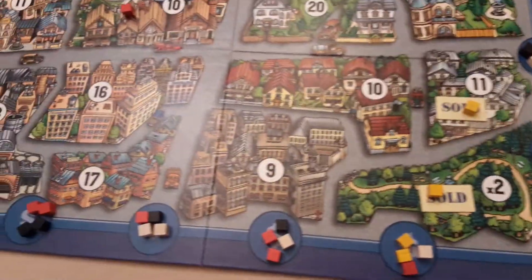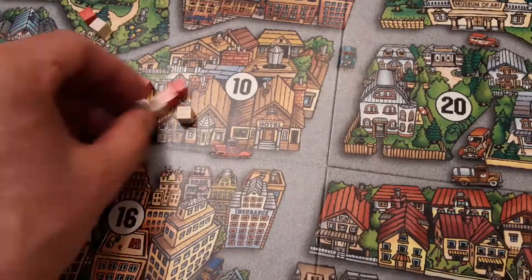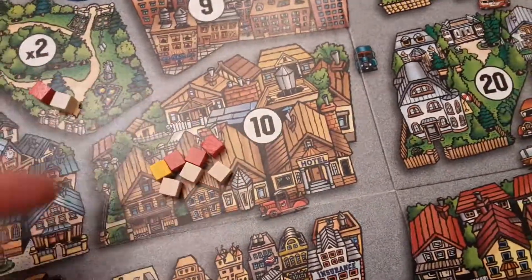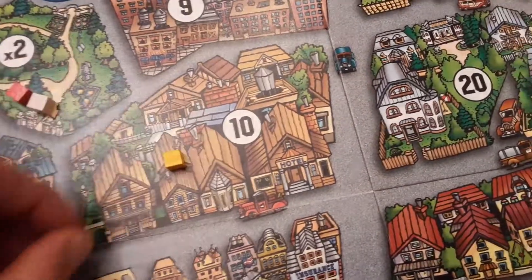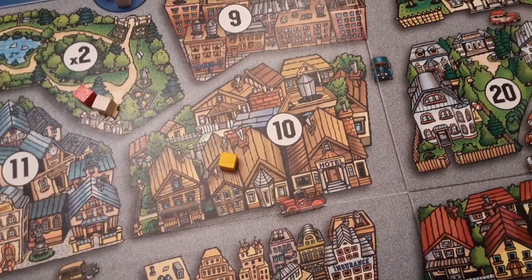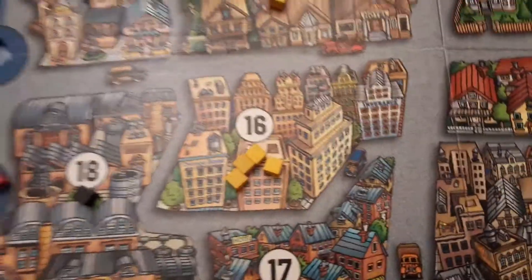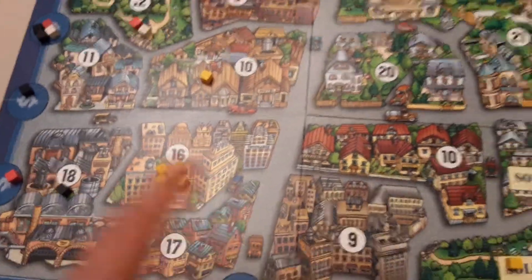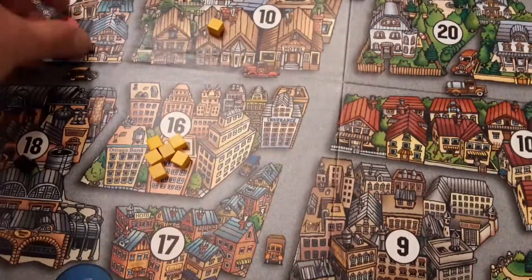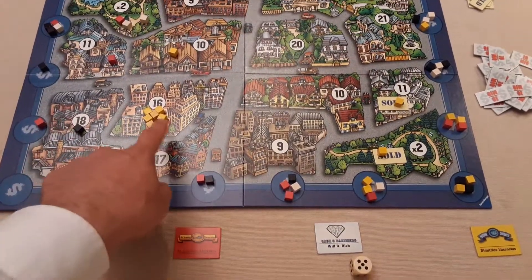There are interesting scenarios: if red has three and white has three in a lot with yellow sneaking in one, at the tie red and white cancel each other out and yellow secures the property with just one cube. Strategically, if yellow already has majority somewhere, another player winning an auction might dump yellow's influence there anyway to block them from gaining influence on other properties — sneaky ways of winning lots.